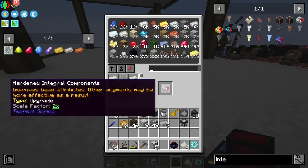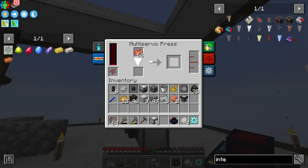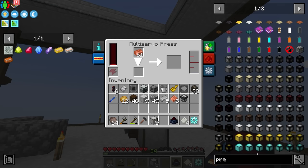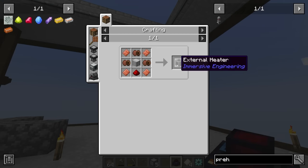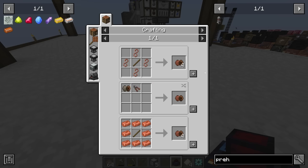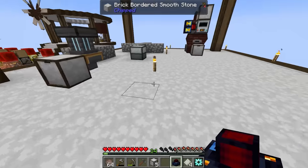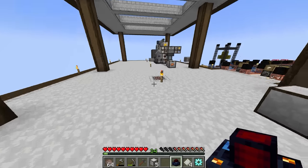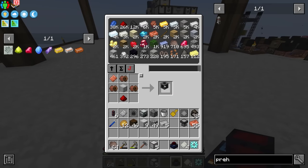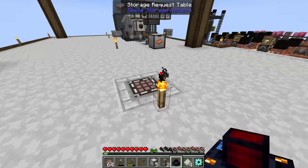That's going to get us copper plates. Once we have at least four copper plates - maybe eight if we're making two preheaters - we can make the external preheaters. We're missing just one LV wire coil, that's fine. That gets us our first preheater. Let me get three more copper plates - one, two, three - and that should be everything for two preheaters. We were also missing iron plates but we have those ready to go.